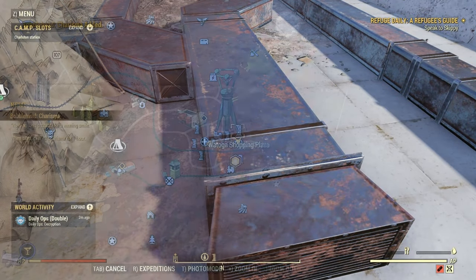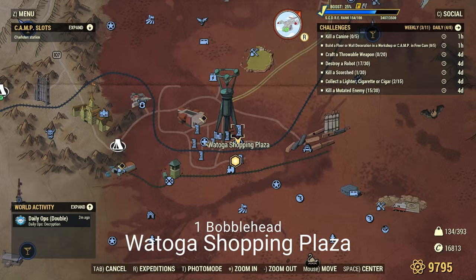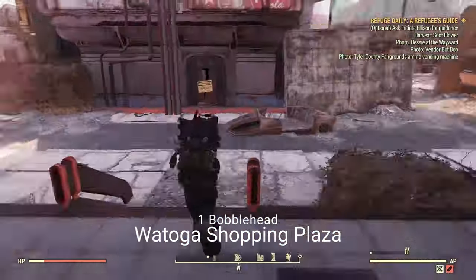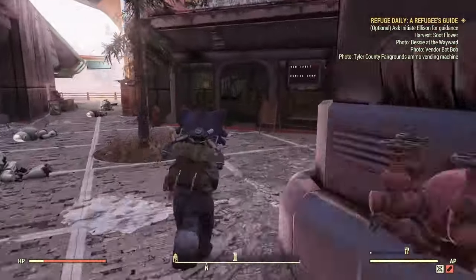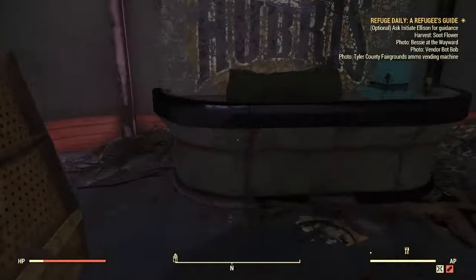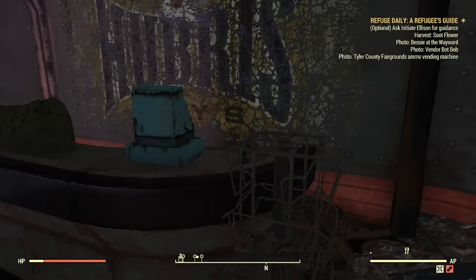Next we're going to be going to the Watoga Shopping Plaza. This one's real close to where the Fast Travel is — just walk past where the vendor is there and right inside here, next to the cash register.